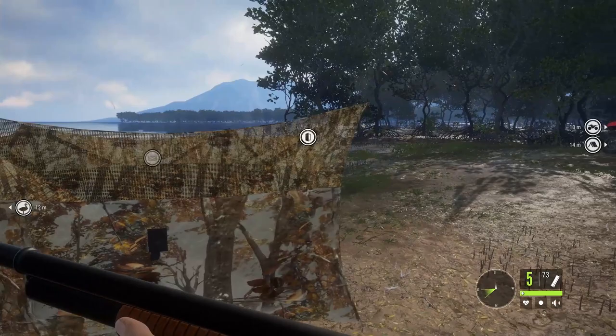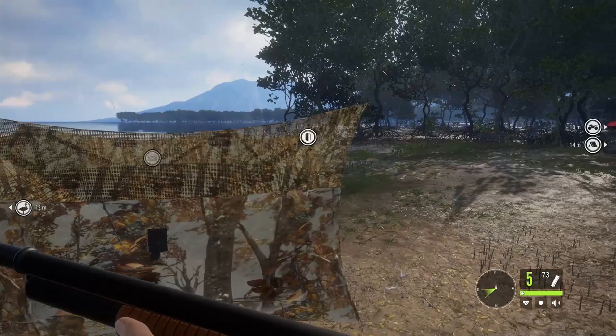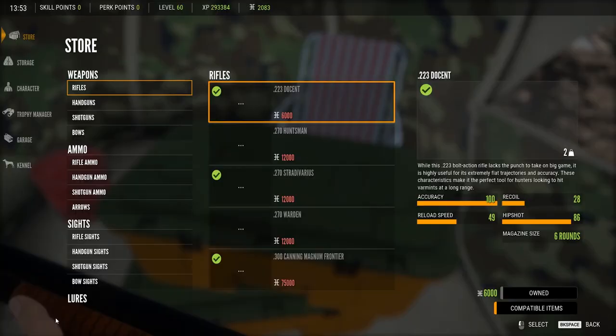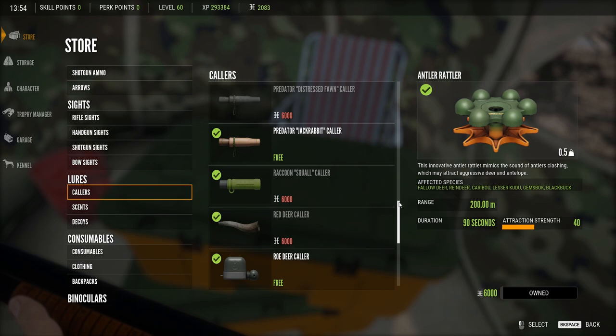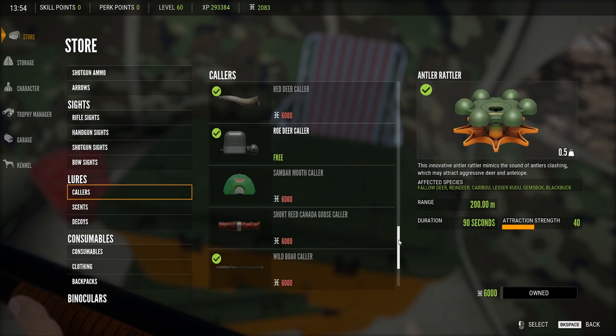You want 20 magpie geese decoys for max attraction. You want a water blind as well, or any kind of blind to sit in — the lay-down blind works well. You do need the blind because they spook quite easily; they've got very good vision and sensors. Let's have a look at the magpie geese caller first, then we'll have a look at the decoys.